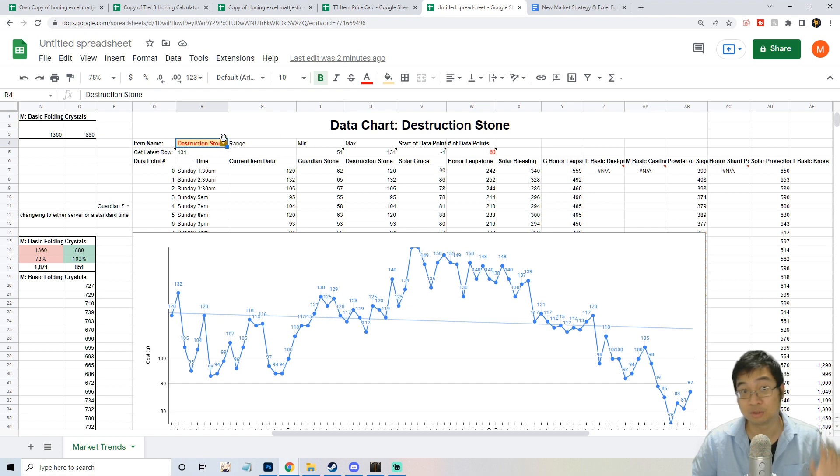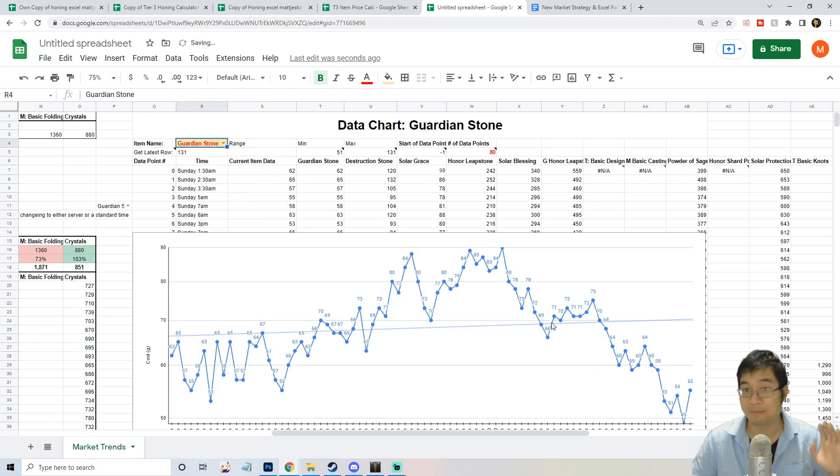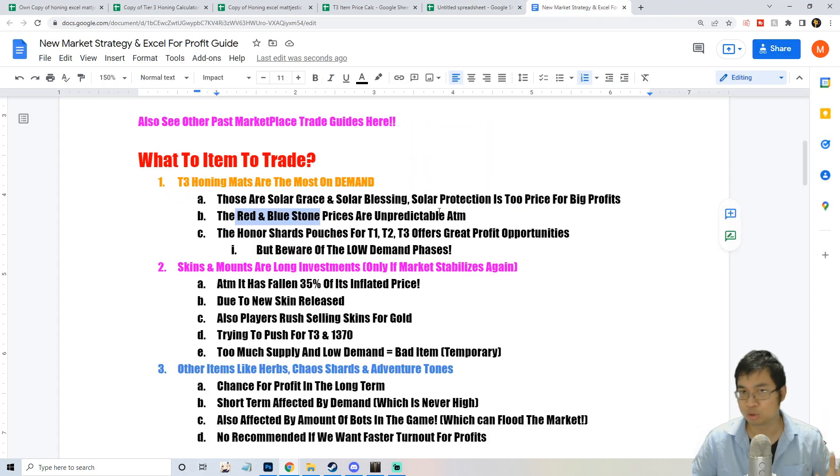The red and blue stone prices have been dropping and are a little unpredictable at the moment. Other items like pouches for Tier 1, Tier 2, and Tier 3 have a great opportunity for profit, but I made a loss on those due to very low demand. To summarize, I'm mostly trading Tier 3 honing materials — I used to trade guardian stones and destruction stones but the price is now too unpredictable.